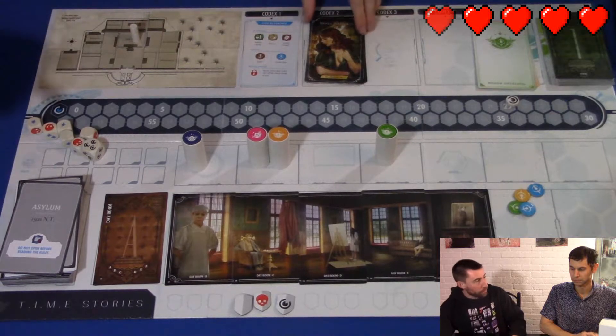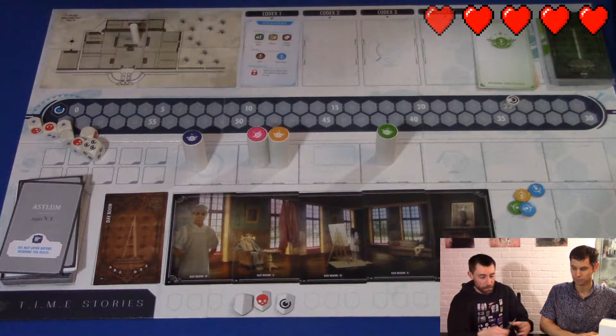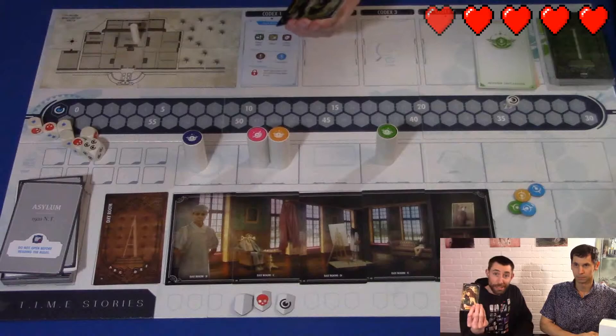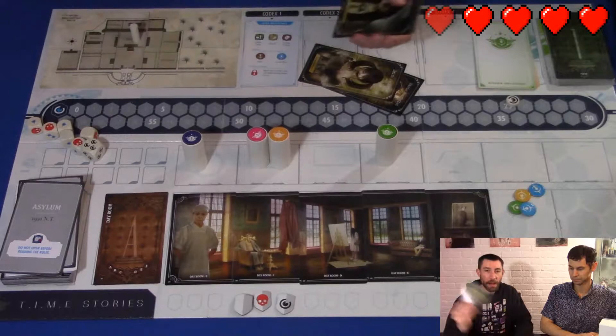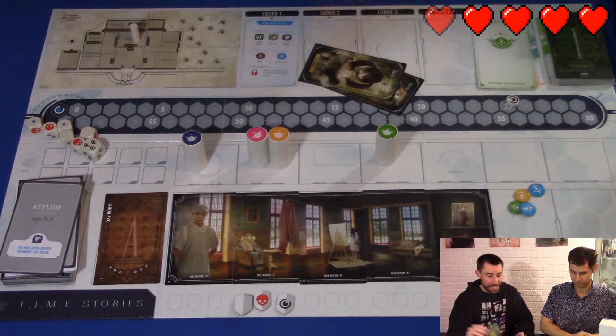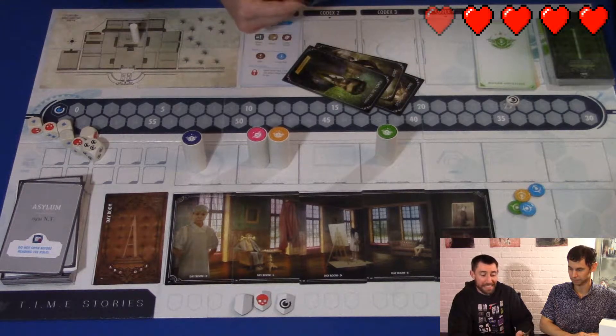In Time Stories, you are an agent of the future that travels back in time to solve certain cases. You actually transport yourself into another body of a person. In the base game, we go back to an asylum in 1921. Some of the people you can become are a really good-looking female, a little girl who likes to bite people, a guy who sniffs a little bit too much candy, or just a really old mean lady.